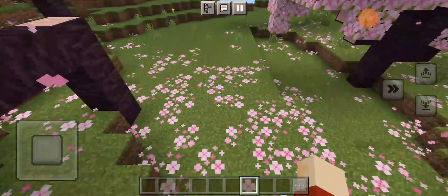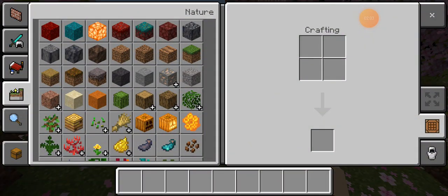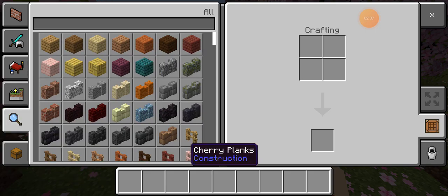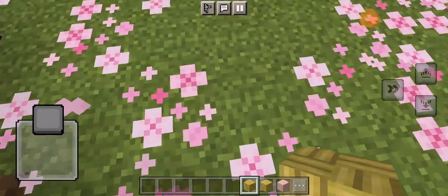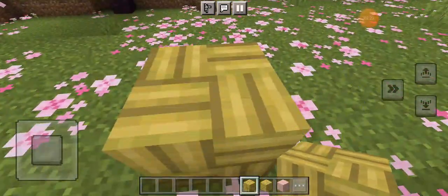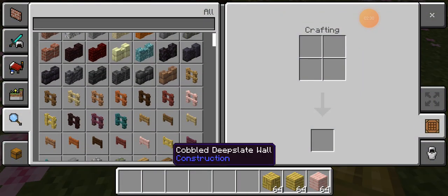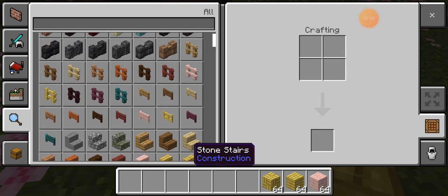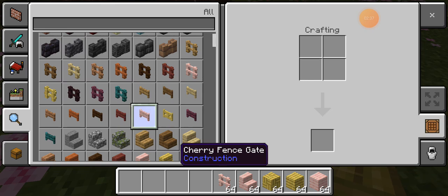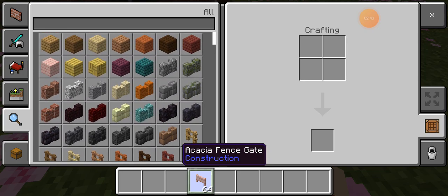Before I make the house, I'm going to look through the new inventory. So there are the pink cherry planks. I forgot about the bamboo stuff — there are the bamboo planks and the bamboo mosaic, which is a really cool feature. It's like a different type of wood pattern. You could do some kind of design with it. I just love how I can see all the new pink things and the brand new bamboo stuff in the inventory.